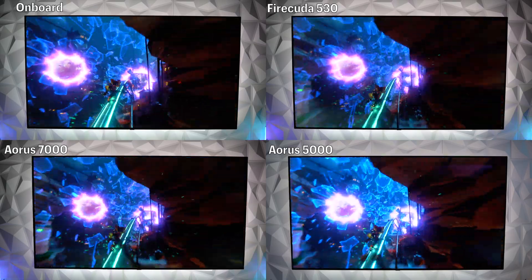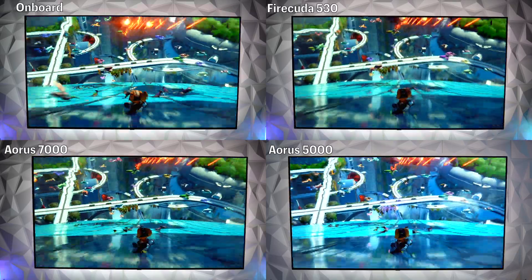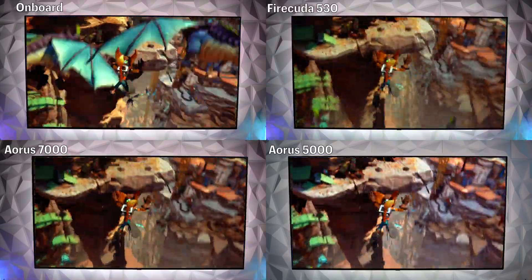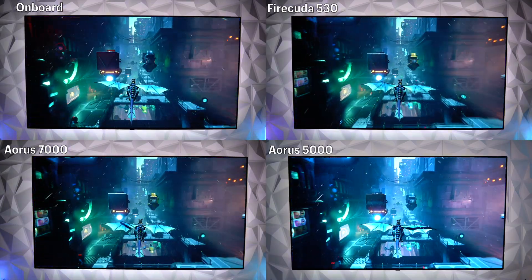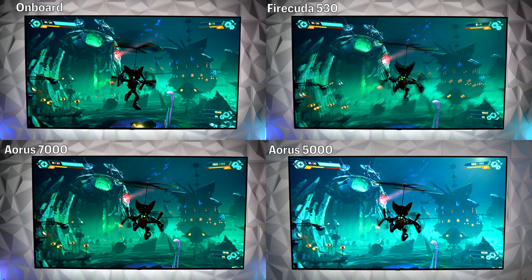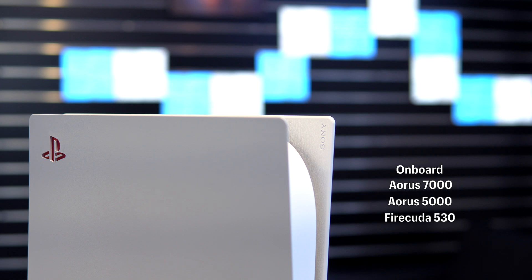The Ratchet & Clank: Rift Apart sequence is probably the best of the three because it's the most demanding from a bandwidth standpoint — Ratchet passes through more than seven independent portals within less than 60 seconds. Interestingly, there actually appears to be some frame loss across all drives, including the onboard. But it appears most apparent — surprisingly — with the FireCuda 530. When freezing frames at identical spots, Ratchet himself along with backdrop images just don't appear as sharp. From best to worst: Onboard, Aorus 7000, Aorus 5000, and finally the FireCuda 530.